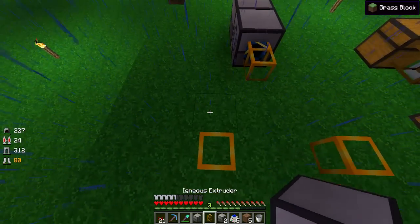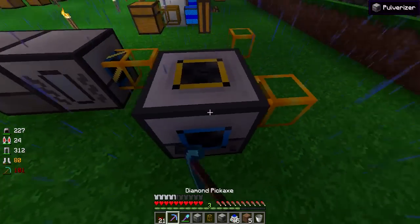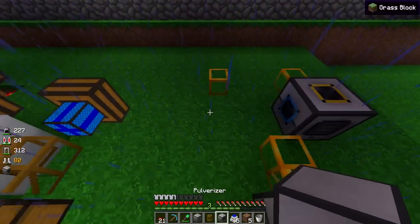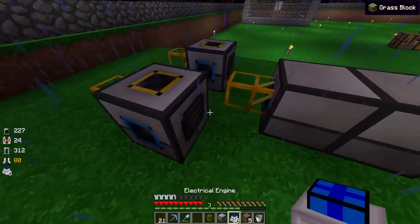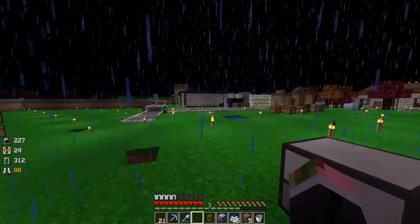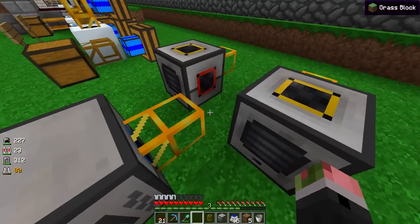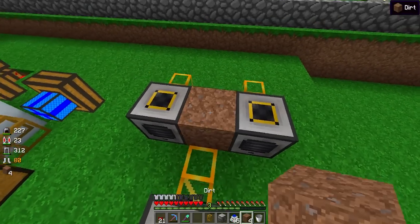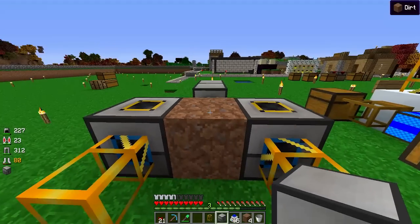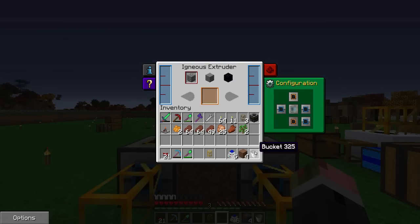We need our pulverizers - they have to be in a certain direction. I put them in this direction because this is the max output, and our engines are going to be right here for max output. I got rid of the rain and the darkness. There's going to be a pipe here, and then we'll have our igneous extruder.